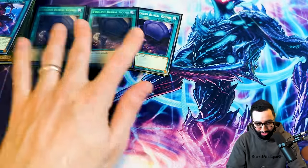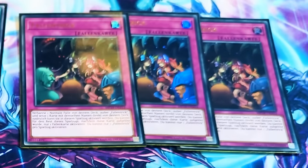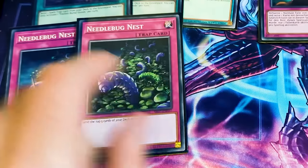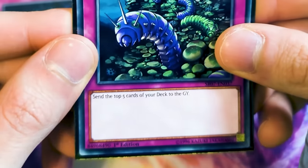We're playing three Foolish Burial Goods to get Trivikarma or Sulek for a search. Then we're playing three Trap Trick to search a Trap Card from our deck and activate it immediately on that set. Which Trap Card are we setting, you might be wondering? Three copies of Needlebug Nest, baby! It says: activate and send the top five cards of your deck to the graveyard. That's literally it — it just mills five.